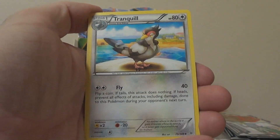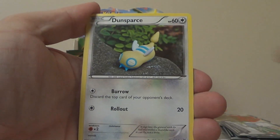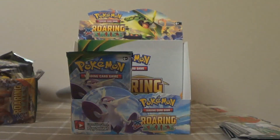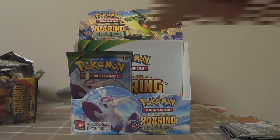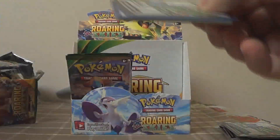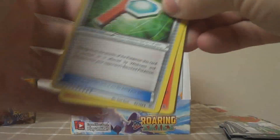Seventh pack: Trainer's Mail, Rayquaza Spirit Link, Tranquill, Bagon, Taillow, Wurmple, Dunsparce, Spearow, Reverse Zekrom — that's a rare — and Shedinja. Two reverse holos in a row! Don't jinx the box, man. Self-fulfilling prophecy. I'll try not to. Hey, I picked this box, so if it happens, it's my fault. By 'pick this box' I mean I picked it out of the case to be the first one opened.